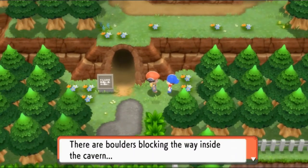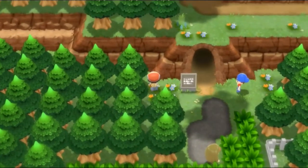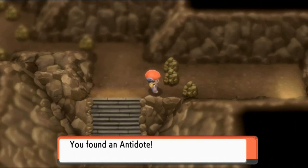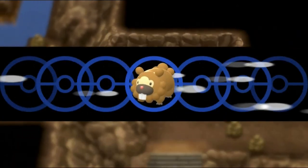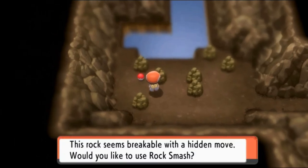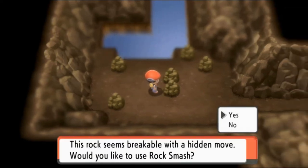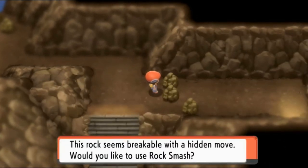There are boulders blocking the way inside the cavern — a hidden move in the PokeNav would be able to break those boulders. Here we are in the Ravaged Path. First things first — grab this little item, an Antidote. You can find interesting Pokemon here: Psyduck, Zubat, Geodudes. I am just breaking these boulders because I can. And here we found ourselves TM39 Rock Tomb — a pretty nice move for your Rock-type Pokemon, or any Pokemon capable of using this move. We're going to use Rock Smash to get the heck out of here.